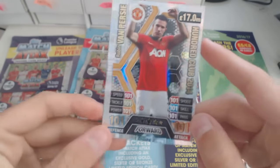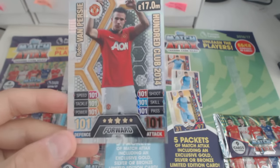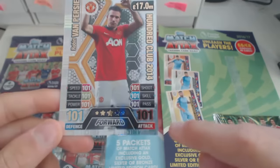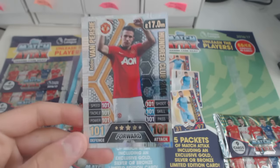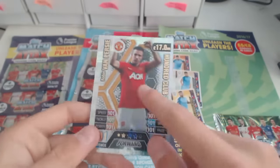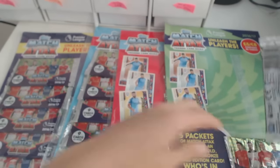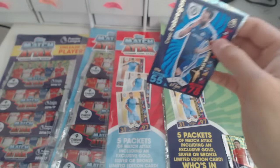Oh my god — yes! We got Robin Van Persie retro 100 Club! Wow, look at that — that looks absolutely amazing. 100 Club from 2014. Robin Van Persie — 101 attack, 101 defence, 101 — 100 Club. Looks absolutely amazing. I really wanted to get one of those retro cards and I did get this. There is the back of it. This is the legend retro Robin Van Persie 100 Club. It looks absolutely amazing — that is beautiful. Most definitely the best packet I've had so far: the retro Robin Van Persie 100 Club.